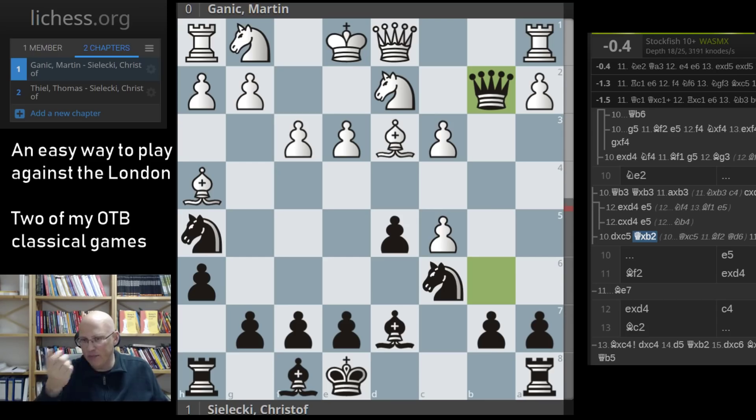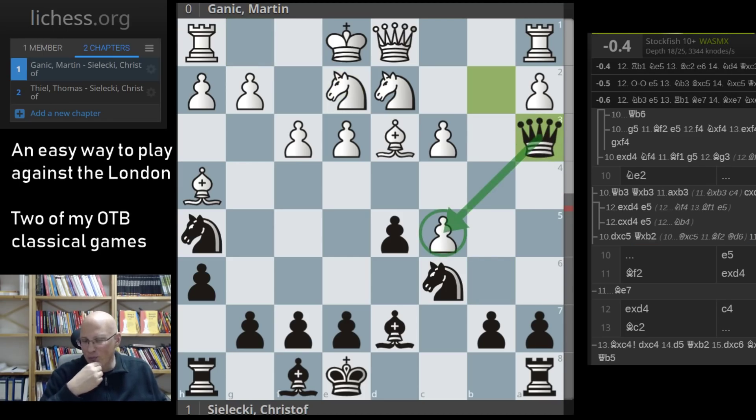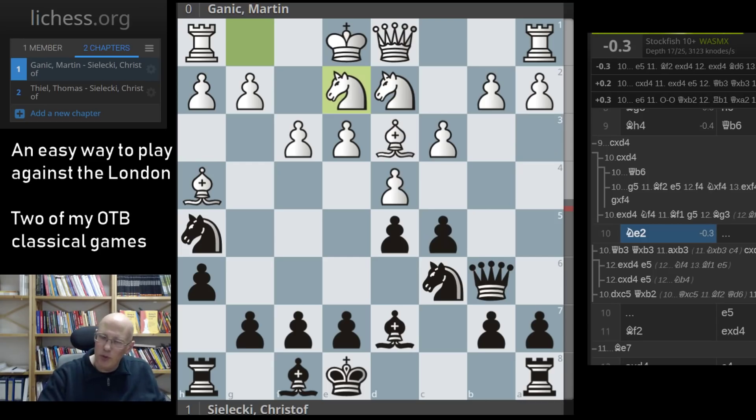The more interesting way is to take on b2 and claim the destruction of white's pawn structure. That's probably what I would have done, though it's been a while. After queen a3 trying to take back, white has a bit of development as compensation — something you absolutely need to admit with black, which means you have to be a little cautious. He played knight e2, basically offering the b2 pawn at that moment, but taking it is not advisable.